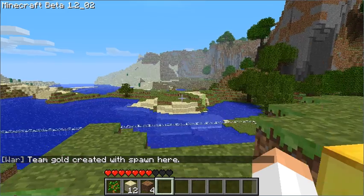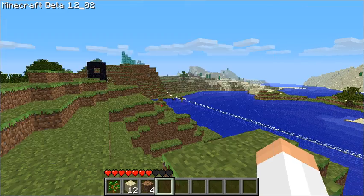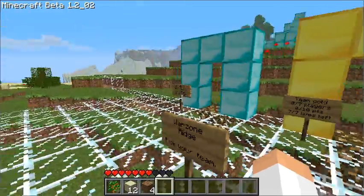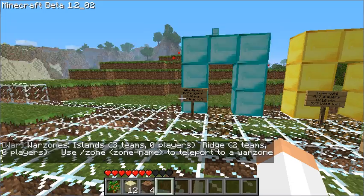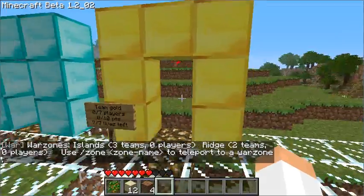We're all done and we're ready to play. We can warp to our zone. Here we are, and our zone is listed when we use the 'zones' command. There it is — 'Ridge', two teams, nobody playing right now.